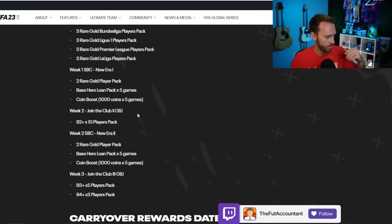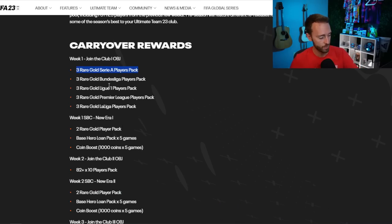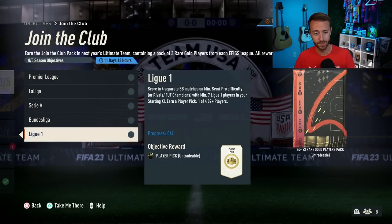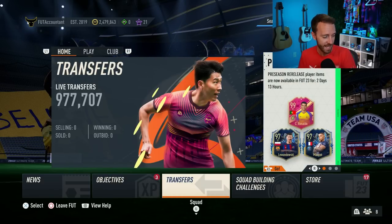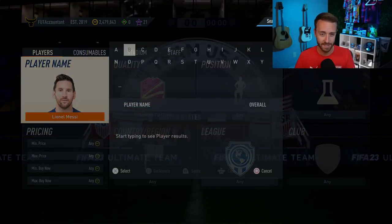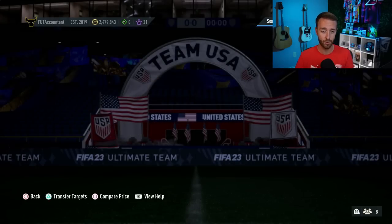And if we have that same join the club objective again giving more of these three rare gold players packs — week two 82x10, week three 83, 84 — I don't know if we're going to be able to do more of those to get these three player packs, but they're actually kind of solid. I would recommend trying to grind these if you can. If there's not much of a gameplay grind you want to do, at least just go on semi-pro squad battles, rubber band a little bit and get those done. Preseason is kind of always like this — I really tried to stress it last week — preseason promo is really nothing that exciting. It ends up a lot of times being worse than footies.